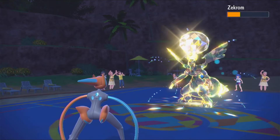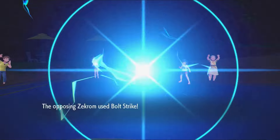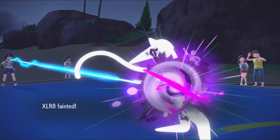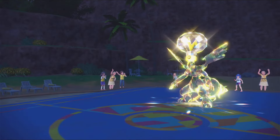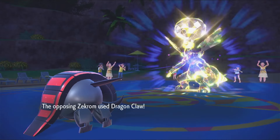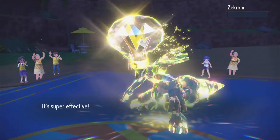I still have my Iron Treads in the back. Zekrom looks like the type of Pokemon to get Earthquake, right? But it actually doesn't get Earthquake and doesn't really have coverage to deal with the Steel/Ground Iron Treads — I resist the Dragon moves and I'm completely immune to Electric. So I can swap in and go for Earthquake versus this Pokemon. I should take a good chunk from Dragon Claw, but at the very least I'll be able to take it out with Earthquake. They go for Dragon Claw — it does under half. So I'm going to go for that Earthquake and take out the Zekrom.